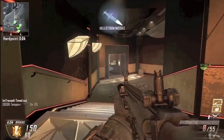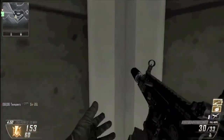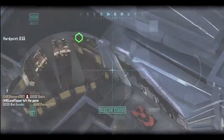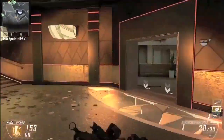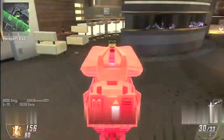I get the Hellstorm missile here and I don't really do too well with it — I think I get about one kill — just because this map isn't the best for air support like that, and I think a lot of them are using Blind Eye. I do manage to get one guy without even seeing him, but this map has quite a lot of cover, and it's mainly indoors, so if you're inside you're going to be easily protected from it.